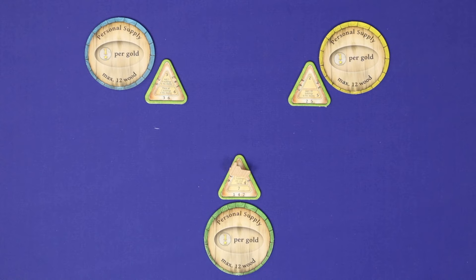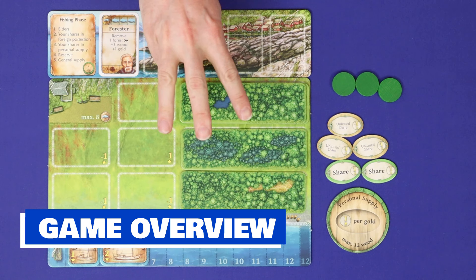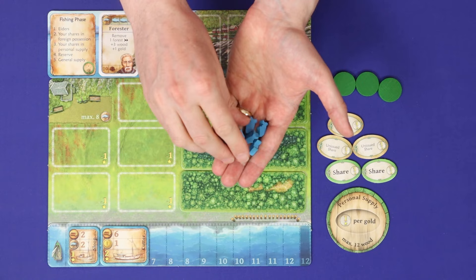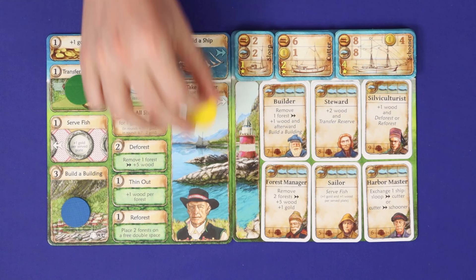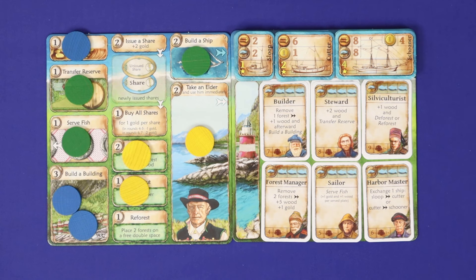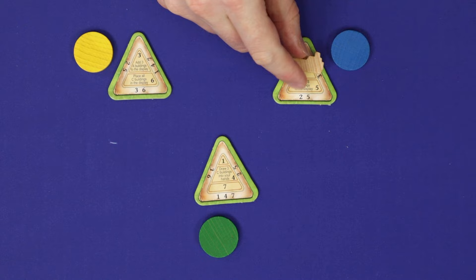Nussfjord is played in seven rounds, each played in three phases. First is fishing, where players gain and distribute fish according to their ships, elders, and shares. Second is the work phase, where players one at a time take actions from the main board to build their engines and earn points. Third is the returning home phase, where players retrieve their worker discs.